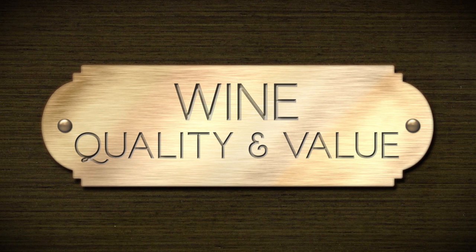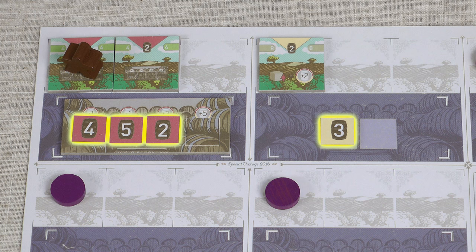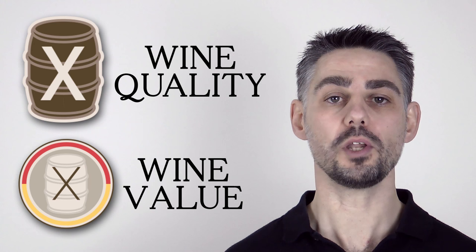Before I go into the detailed rules I'm going to explain one of the key concepts of the game: the difference between wine quality and wine value. Each wine in the game is represented by one of these counters on your estate. The colour of the counter is the type of wine — either red or white — and the number on the tile is the quality. When I cover production later on I'll explain more about how the quality is determined, but for now the bigger the number the better the wine.